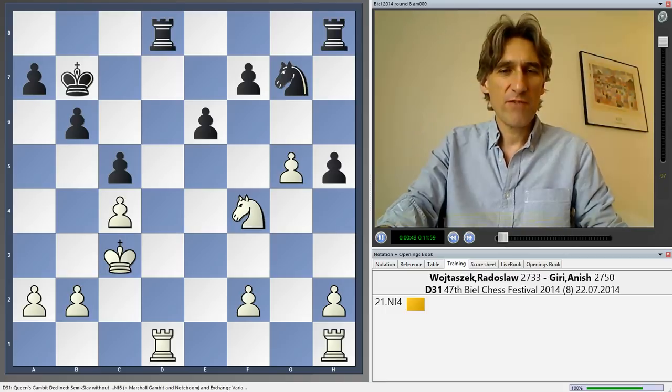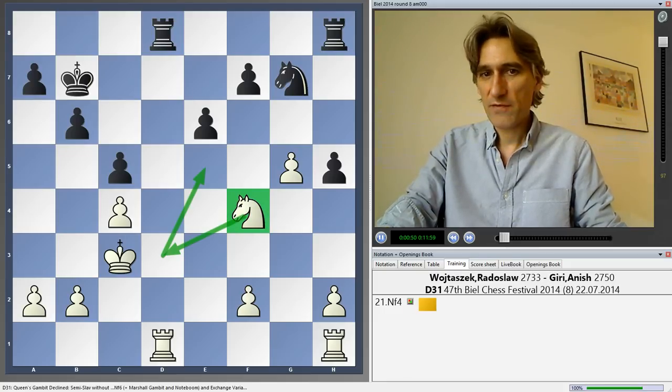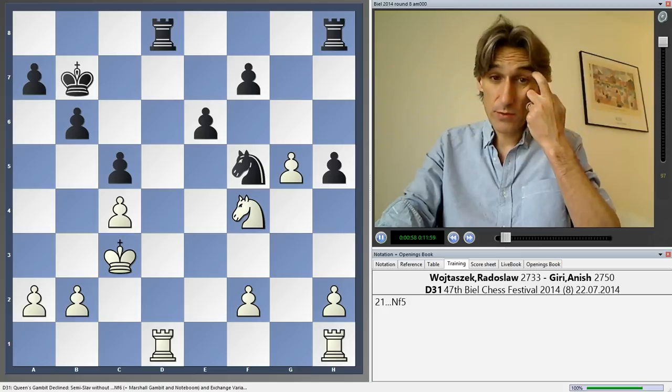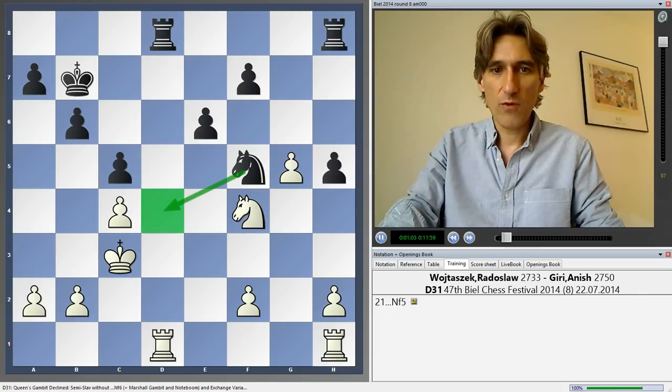Geary found a very nice way to get out of his difficulties. You can see this knight is quite active — it might spin round here to e5. Sometimes this pawn break could be useful. Geary played knight f5. That's an excellent move.